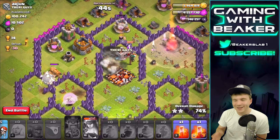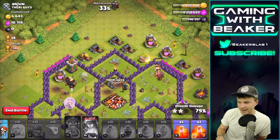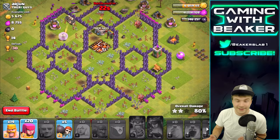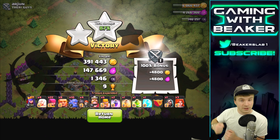Why did my Healers latch onto the Giants? I wanted them to stay on the Queen — it's so much better if they stay on the Queen. Anyway, we're gonna get that gold and peace out because our Queen is about to die. We have a bunch more Archers we could drop around the base to maybe get the three-star but I don't really care. We got 84% — let's quit out.